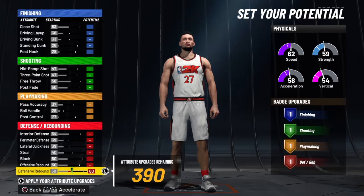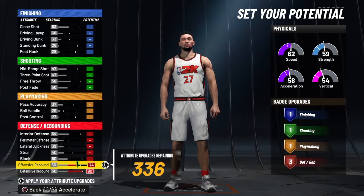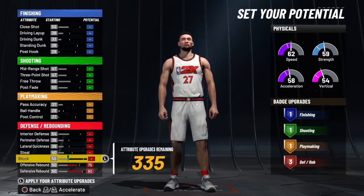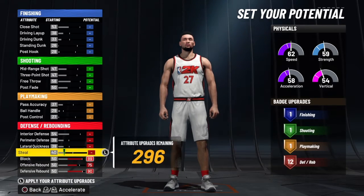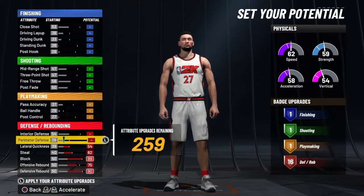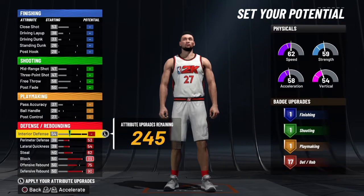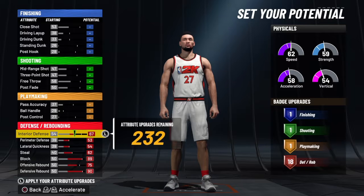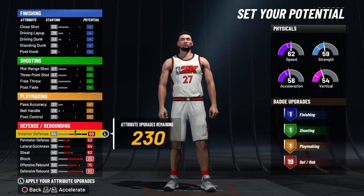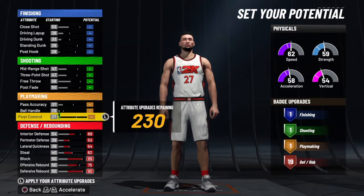Let's go ahead and get into it. Defense rebounding is a 90. Offensive rebounding is 75 — we don't want to change the name of the build, so we're just going to take it to a 75. Block, we're going to max that out at 89. Steel, max that out at 62. Lateral quickness, max that out at 54. Perimeter defense, max that out at 53. And we're going to get the interior defense to a 69, because we don't want to change the build to a two-way. So we do get 19 badges — I tried my best to get 20, but we have 19, and that's not all that bad.